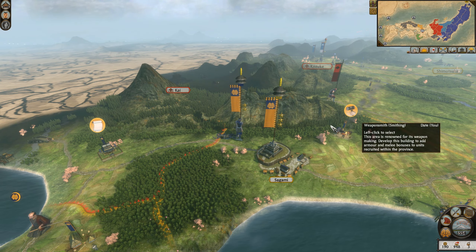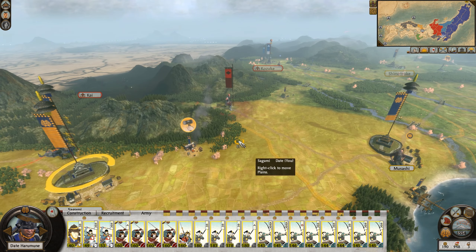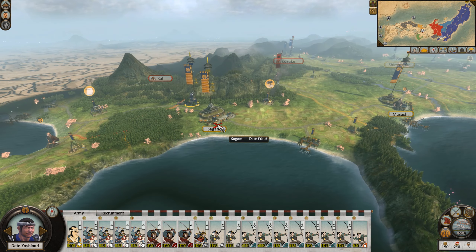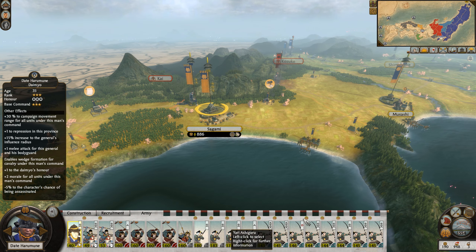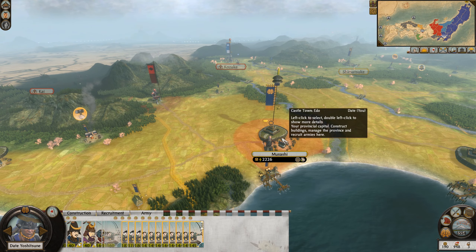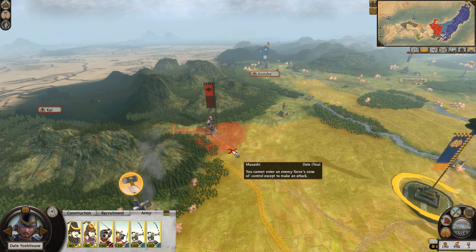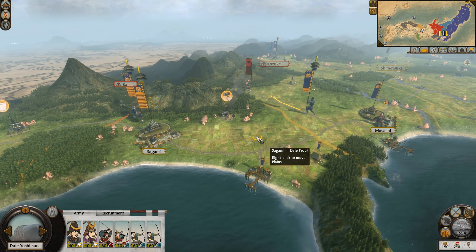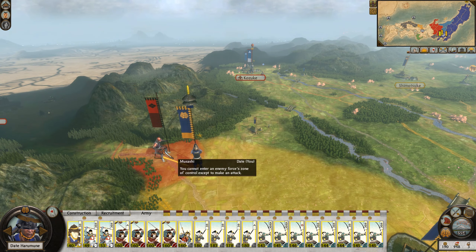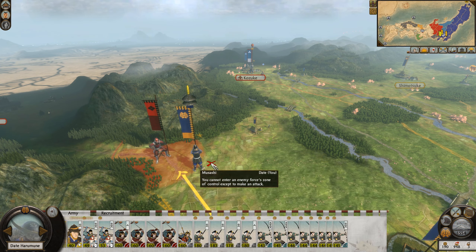They've now been crushed. If I move here — okay, they're out of movement, which is a shame. But they can go to that Imugawa territory. So we'll look to move you up. I might move these guys out to here, and then we'll get the Daimyo to mobilize. We basically didn't lose anything. And we'll intercept this Takeda army.